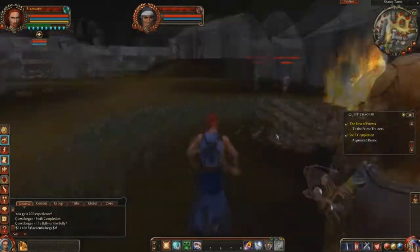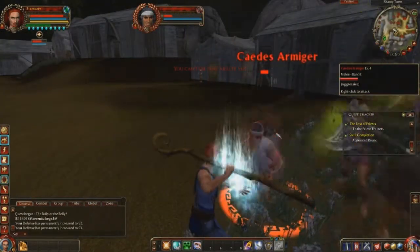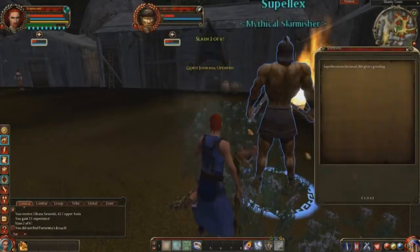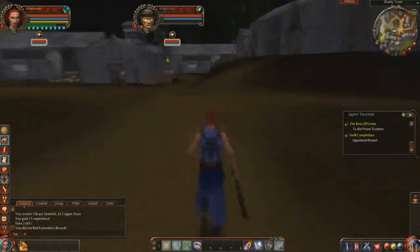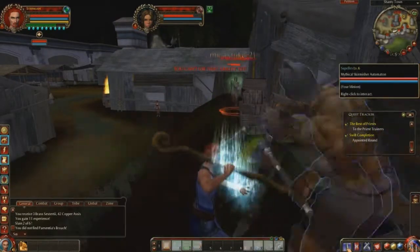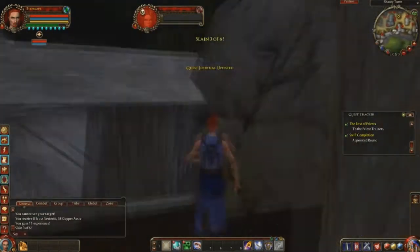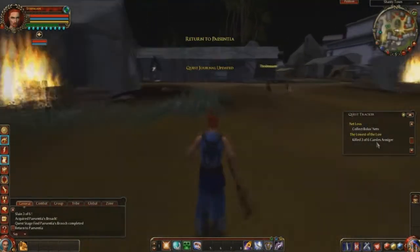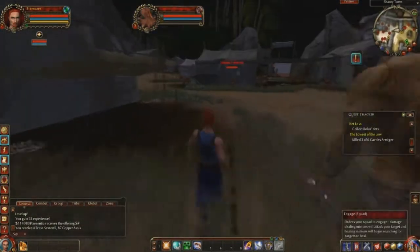Here we're running through to kill some bad guys for a quest. One thing I don't like is I'm a bit of a completionist, so I want to do every quest available. I really hate it when you spawn into a new area and there are 15 quests to pick up all at once — it's a little overwhelming. In this game there are so many quests I just don't think you'd be able to complete them all, and honestly I don't think it'd be worth your time.